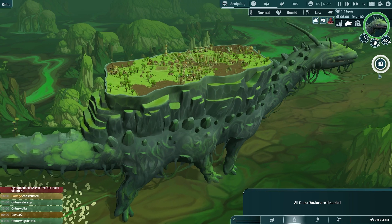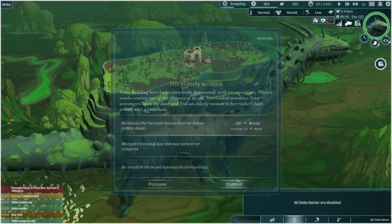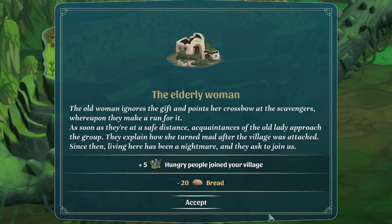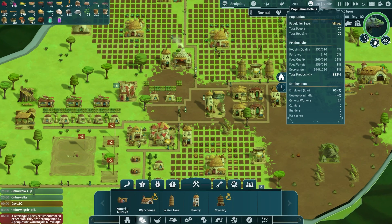An elderly woman encounter - every building in the settlement looks completely devastated with one exception: there's smoke coming from the chimney of an old barricaded mansion. The scavengers open the door and find an elderly woman in a rocking chair armed with a crossbow. We'll offer her some food to show we come in peace - we've got 20 bread. The old woman ignores the gifts and points her crossbow at the scavengers, whereupon they make a run for it. A quintet of the old lady's acquaintances approach the group, explain how she turned mad after the village was attacked, and ask to join us - plus five hungry people!